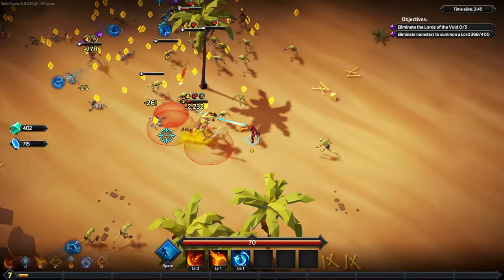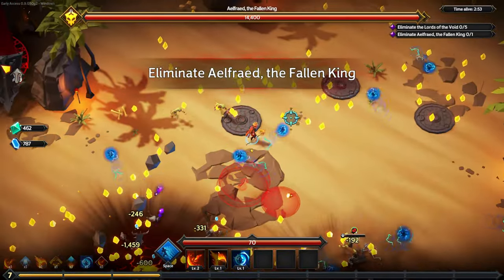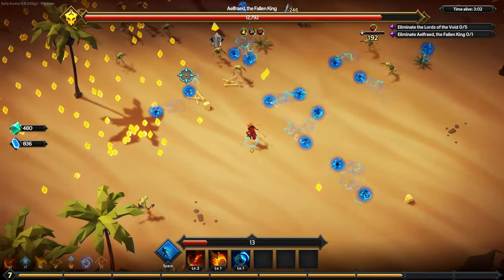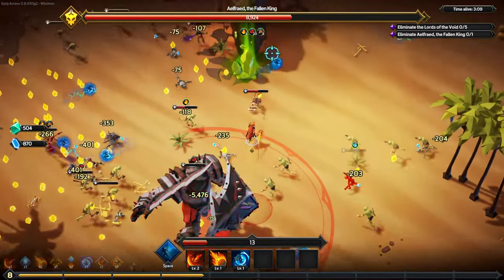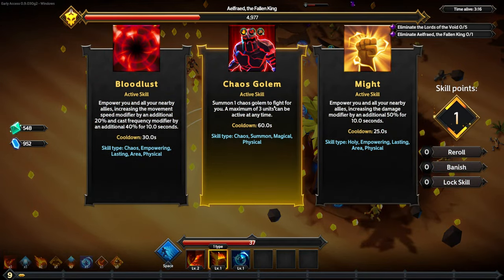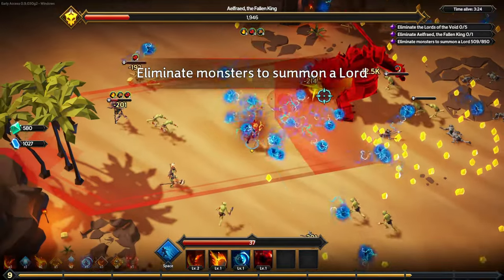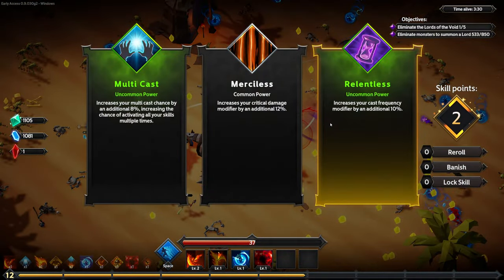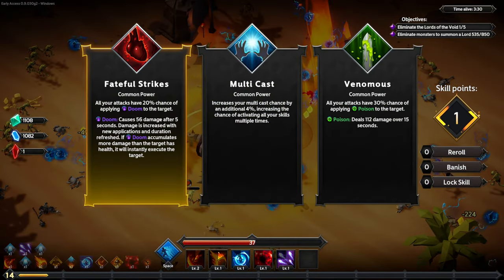Damage increase please. It's the fallen king baddie — wow, he hit me for a lot. Bloodlust. Kill him, kill him, kill him! Multicast — magic missiles, multicast, fateful strikes.